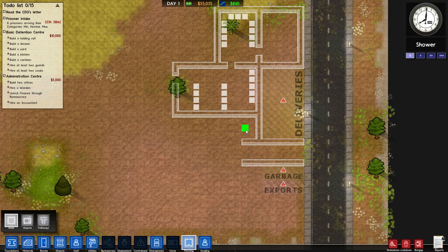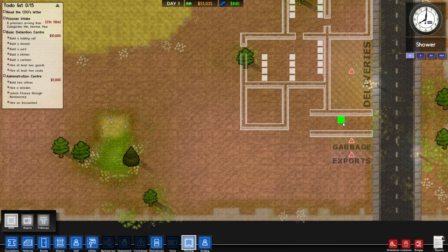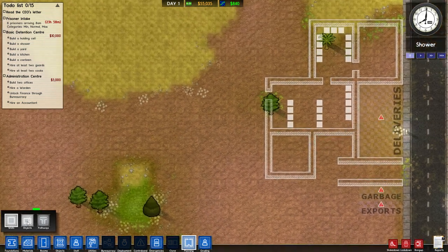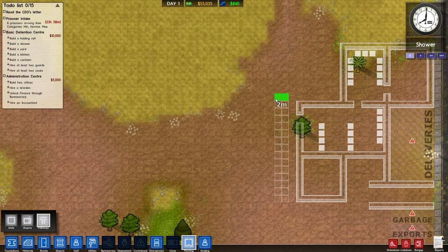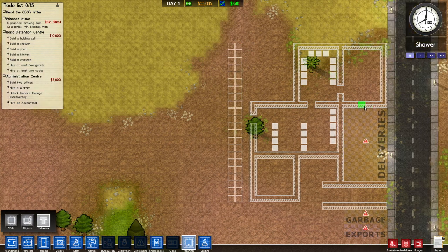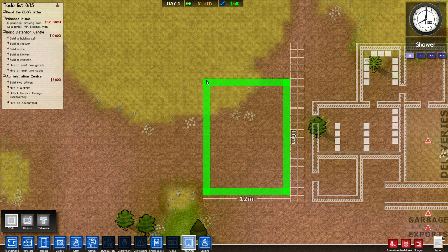So, holding cell. Oh look, we could have got a holding cell down there. Where should I put the holding cell? It's going to need to be five by five, so maybe I could move that down a bit. What we could do is have a path coming down here - staff will go into here, and then we'll keep the prisoners on this side. Maybe on this side we'll have a yard - like that, maybe? Yeah, okay. So we've got holding cell here.